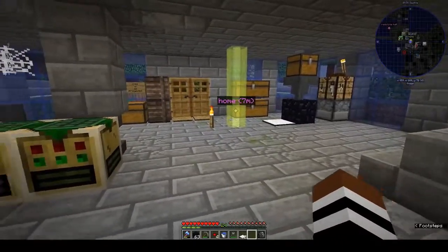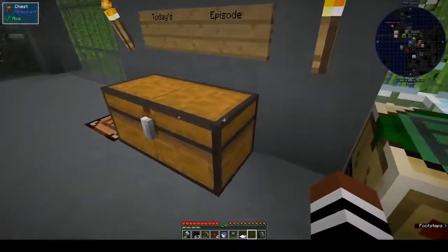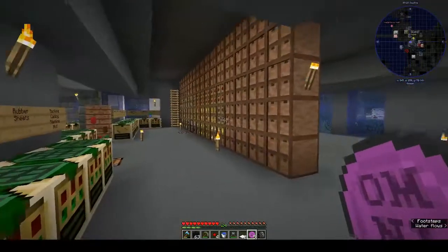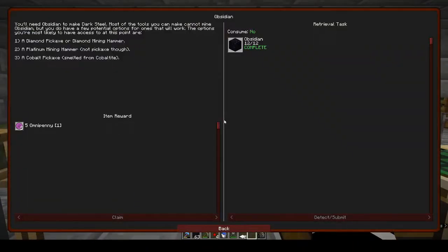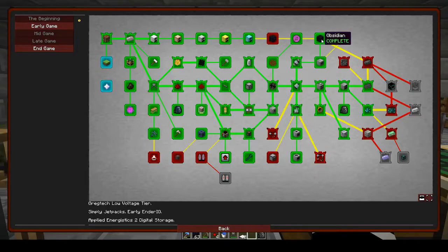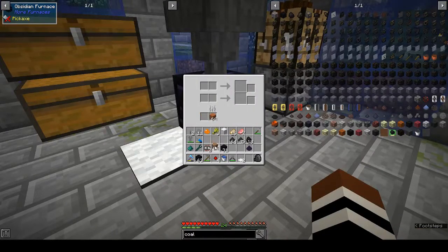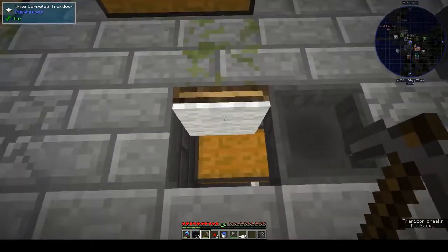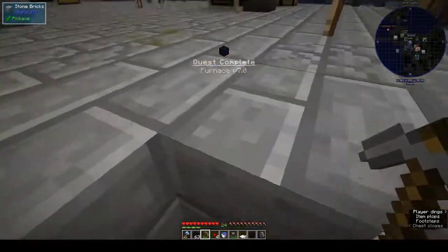We need the obsidian to make dark steel, so let's get started. I claimed my omnipennies for completing that quest. We also have the obsidian furnace, which we already made — and you can use it to make carpet-covered trapdoors, which is pretty cool. You can color them too; I just had white wool on me.